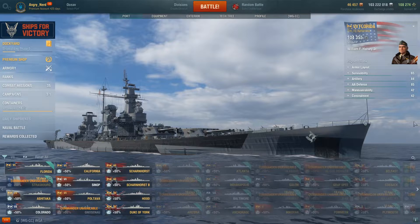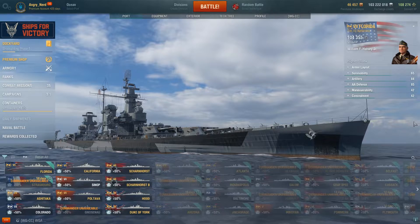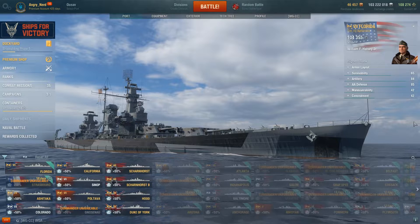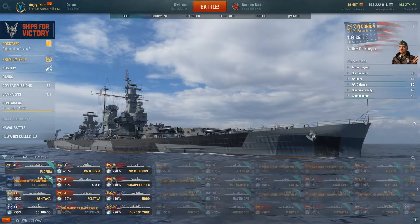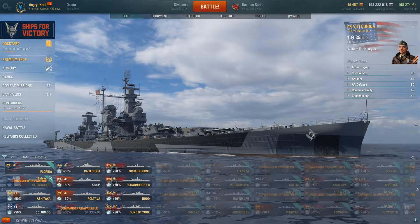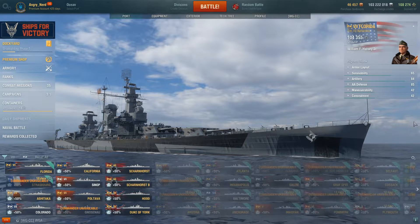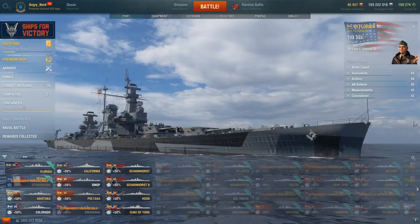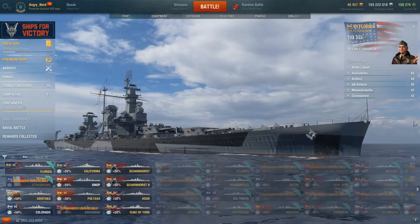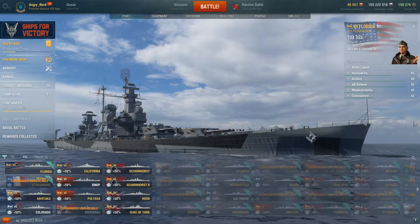In World of Warships, the USS Florida is a Tier 7 Premium U.S. Battleship, and yes, it is a paper ship. She is what the North Carolina class of battleships were supposed to be before they were upgunned to 406mm in response to Japanese battleship construction. The USS Florida has three times four 356mm guns, which are effective at dispatching broadside cruisers.